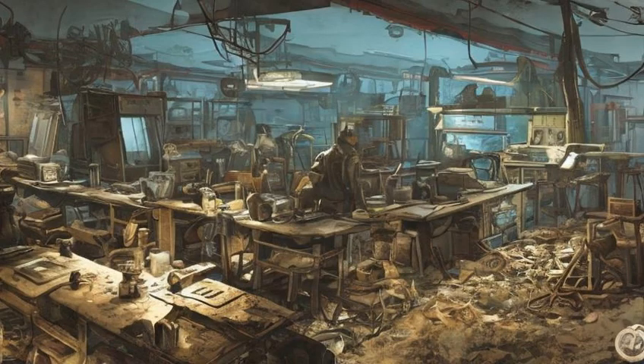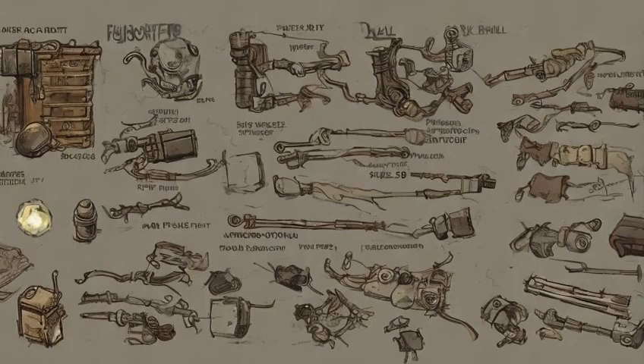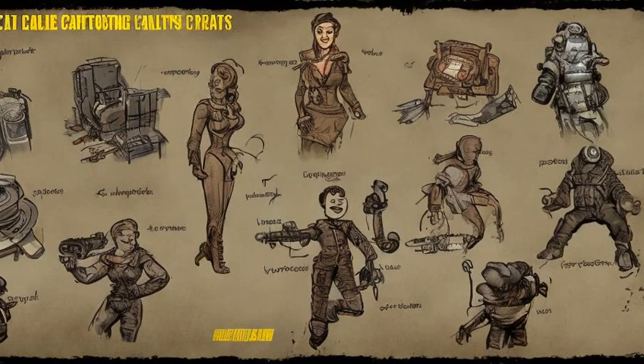Each crafting process consumes a certain amount of components, which can be acquired from scrapping junk items at a crafting table, or world objects such as trees or cars at an allied settlement. They may also be purchased from merchants. Crafting components are accessed and consumed either via the settlement workshop or directly from the player's inventory.